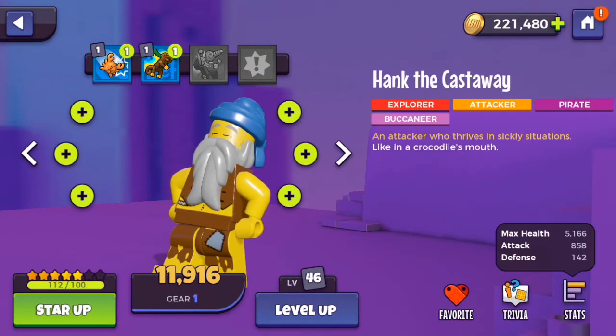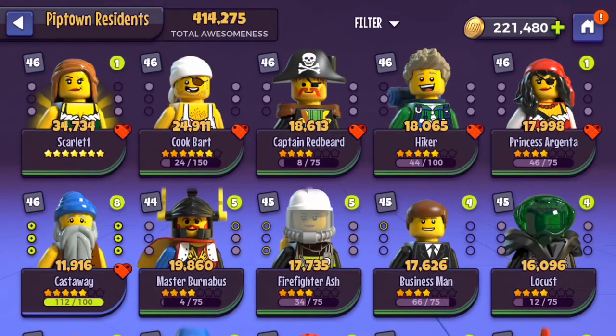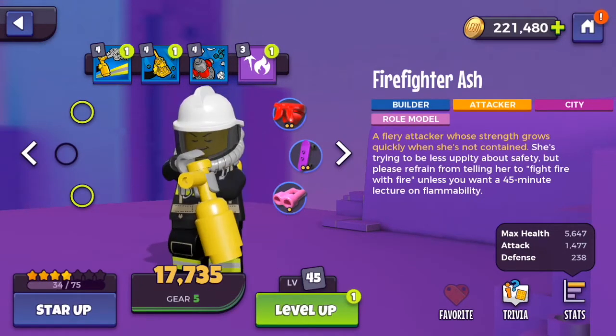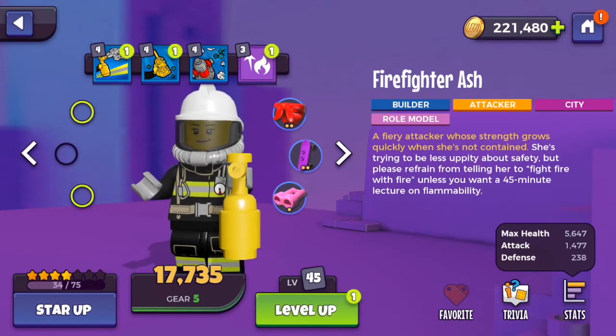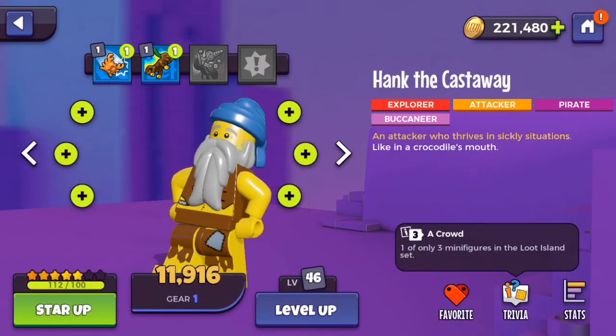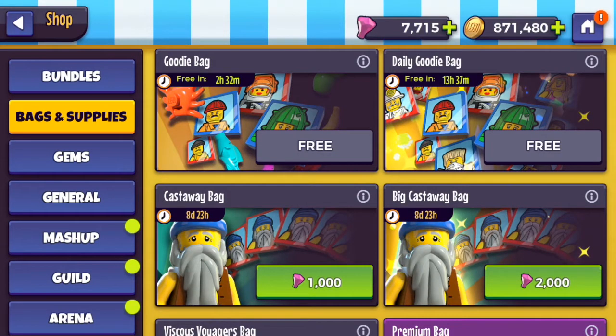Let me compare that to like a 4 star Firefighter Ash. I'm wondering if he's going to be like Scarlet where at 7 star he really busts up. I have enough tiles to get him to 6 stars. I'm going to need to get a few more gems and open a few more packs to see exactly where I want to get him. Let's open a couple more bags and see if we can get him to where we need him to be.